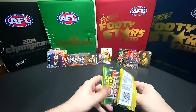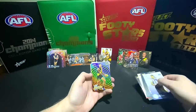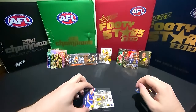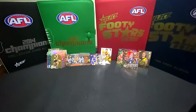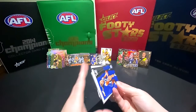Alright, here we go - there's old Lukey Parker, Shai Bolton. Oh, another one of those clear ones - the Acetate. Tim English. I like them - they kind of show off the logo really well, don't they? That new Western Bulldogs logo.